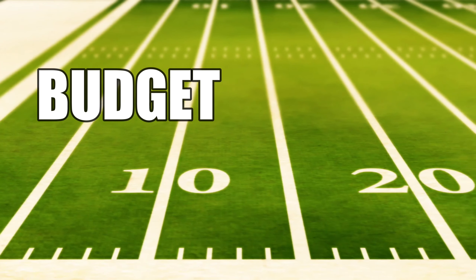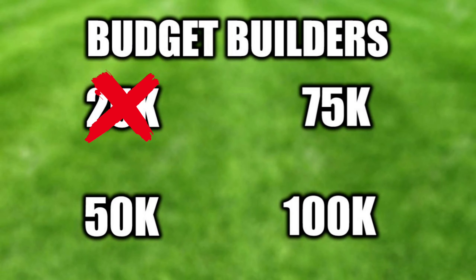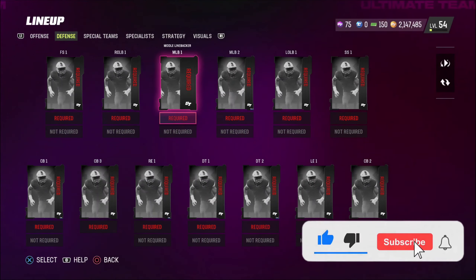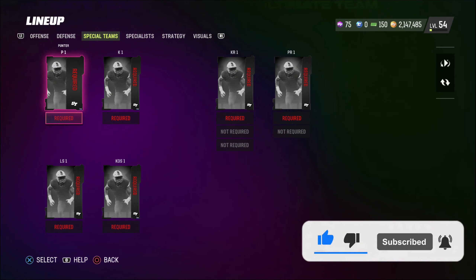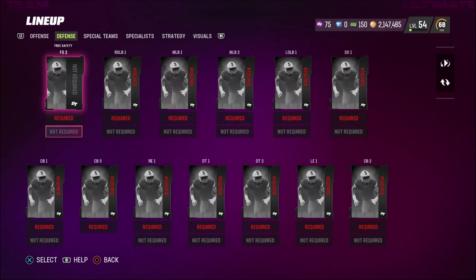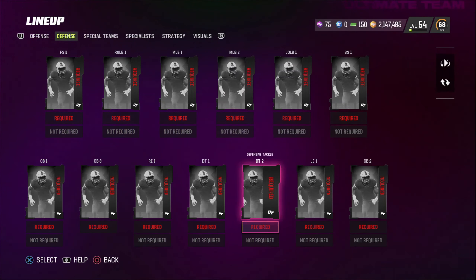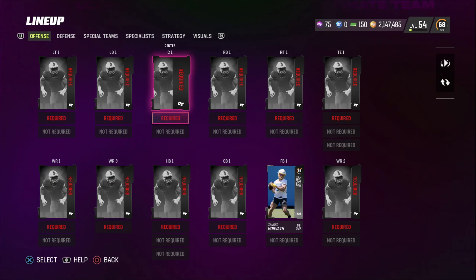Welcome back to episode 2 of Budget Builders. In the season premiere we built our team with 25,000 coins, and in this episode we're going to be building our team with 50,000 coins. Our first squad wasn't really that bad — we did find a couple of budget beasts — but now we have more coins to work with. I'm not going to use them on special teams, but I really want to fill out this team. In the last video we didn't have a middle linebacker 2 or a defensive tackle 2, so let's go find some players.